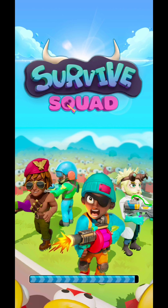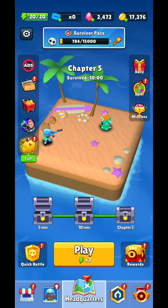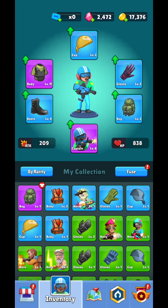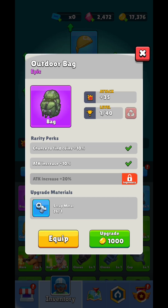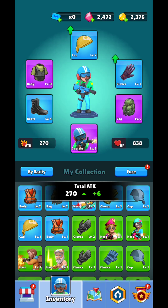Welcome to IdleGamesTV and we are going to check out Survive Squad. Unfortunately this is not going to be an idle game — you're not going to have idle features — but this is going to be a roguelike game. You're going to be able to equip your main hero, the one that you decide to use, and you're going to be able to level up his items if you have enough gold coins.